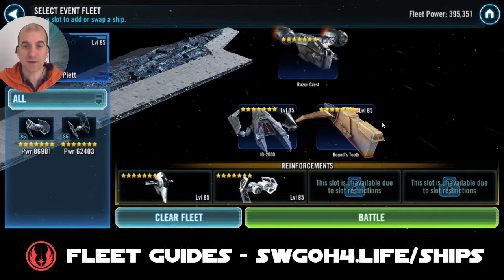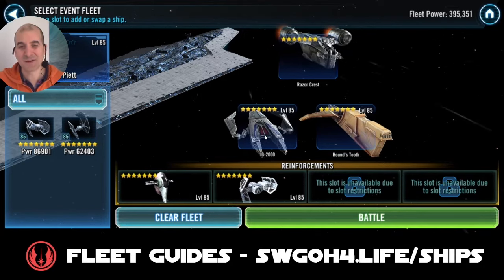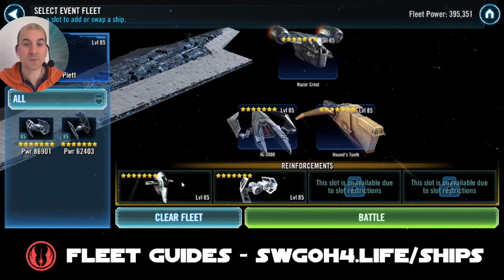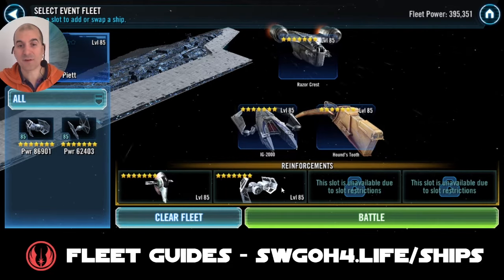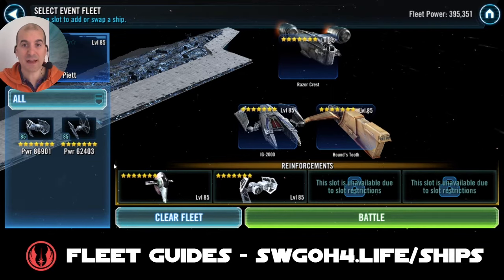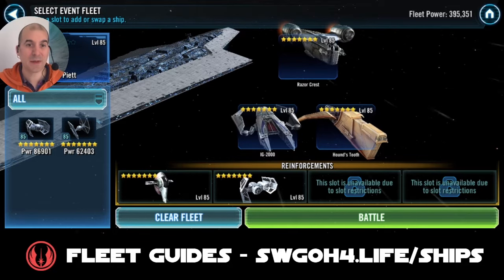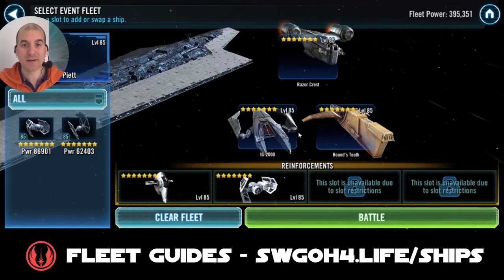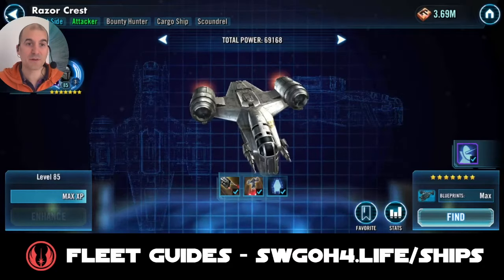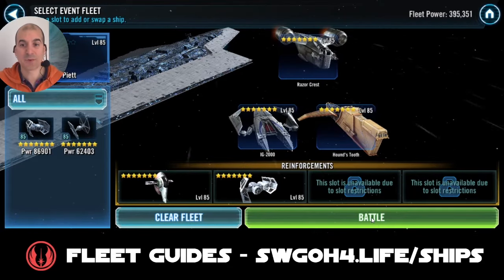I'll be starting with this bounty hunter lineup: Razor Crest, IG, and Houndstooth. I really wish they would have given us Zam Wesell here but they didn't. As reinforcements I'm bringing in Boba's Starfighter and an Imperial TIE Bomber. In terms of relics, everybody is at the minimum relic requirement — Piet relic 8, Boba relic 8, then IG and Houndstooth pilots at relic 5, and the Mandalorian at relic 3.